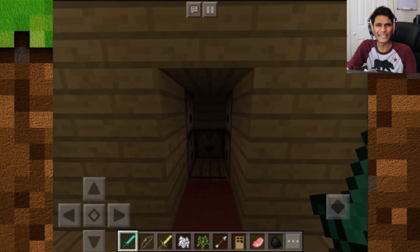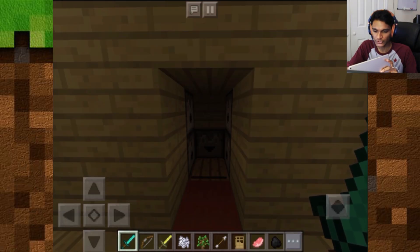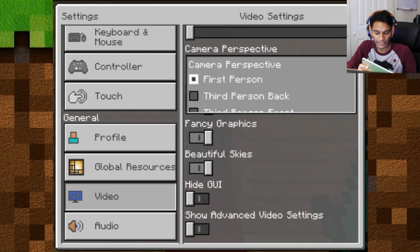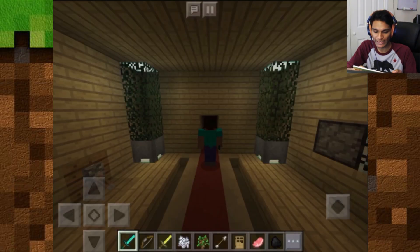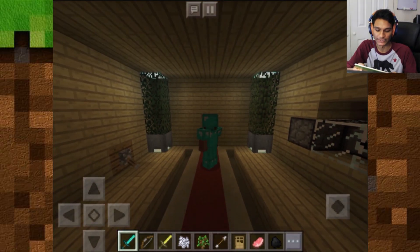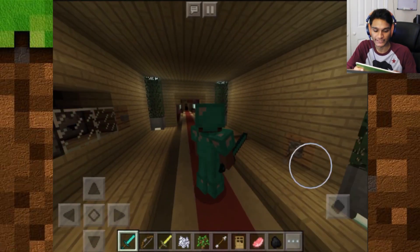At the very end of the armory section we have the actual armor system — a basic auto armor equipment station. I currently have no armor on. I'll switch to third person so you can see. We walk forward and equip our armor — boom! It also drops a sword. It adds a full set of diamond armor from the dispensers onto your body, plus a diamond sword in your hand. You basically just walk into this thing and you're fully equipped to battle mobs.